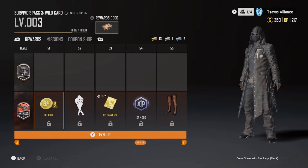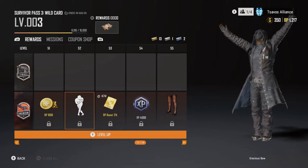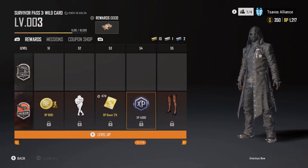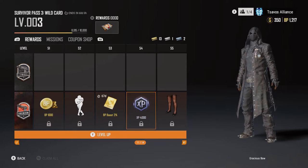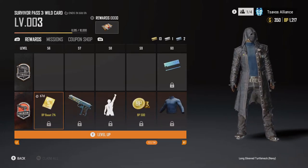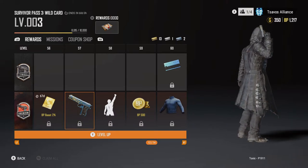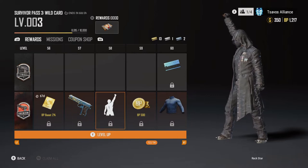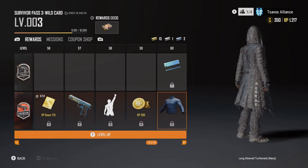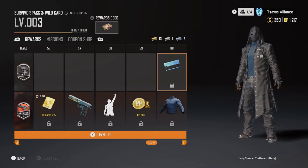Level 51 BP 1000. Level 52 emote. Level 53 BP boost 2%. Level 54 XP 4000. Level 55 leggings with shoes. Level 56 BP boost 2%. Level 57 Toxic weapon skin. Level 58 emote — hell yeah. Level 59 BP 500. Level 60 blue long-sleeve turtleneck shirt. On the free pass you get a blue coupon.